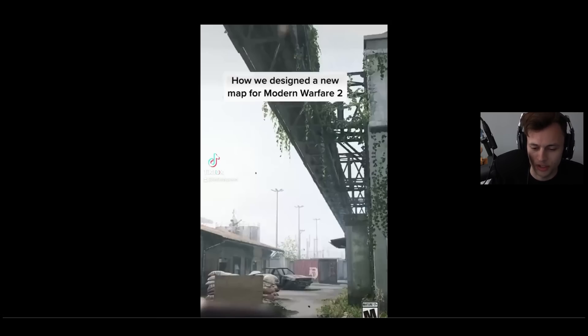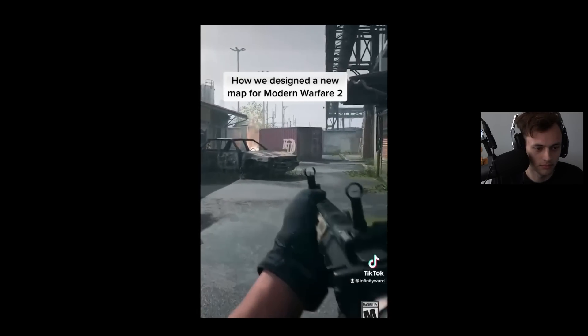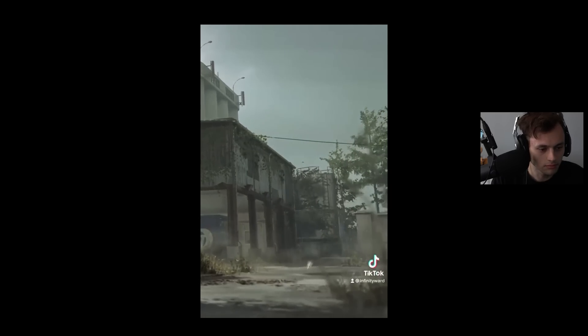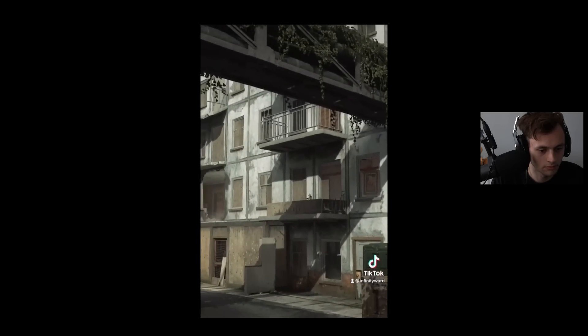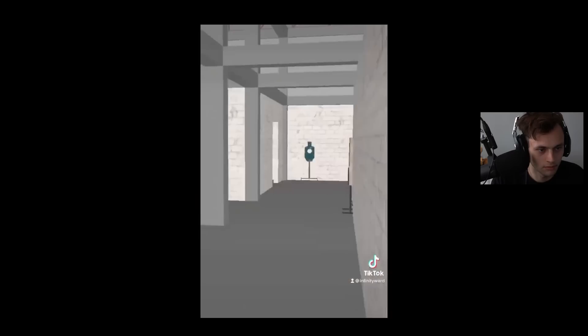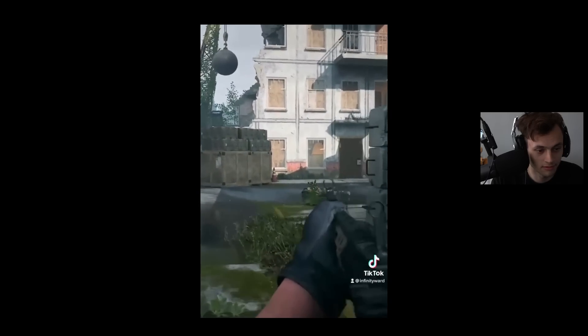How we designed a new map for Modern Warfare 2. My name is Jeffrey Smith, I'm a Director of Multiplayer Design. Farm 18 came out of the idea that we kind of like the Shoot House facility map, so we decided to think of hidden training facilities in an industrial cement factory. What if we put a Shoot House-type situation in the middle? If you really want that crazy action, go to the center — it'll find you. If you want to pull back and play differently, that option is still available.